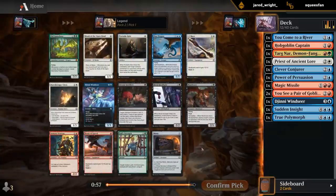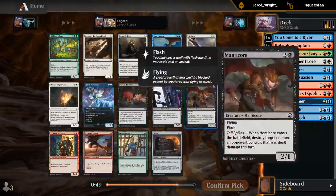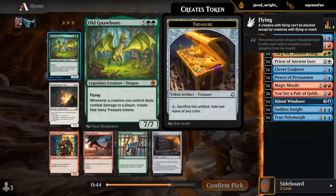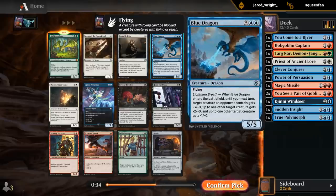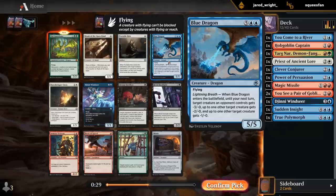How about green? I could just take a Windseer and stick to blue. But Gnawbone is pretty strong — pricey at seven mana, but I have a Targonar, so I could play that as well. There's also a Blue Dragon. Not as exciting as old Gnawbone, but the difference between a 5/5 flyer and a 7/7 flyer is not huge. And the Blue Dragon we should be able to cast. This is close — I do have a few good blue cards and blue is the open color, but it's a Mythic rare.